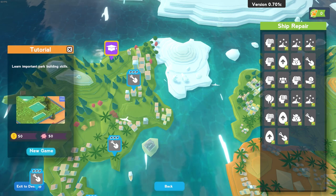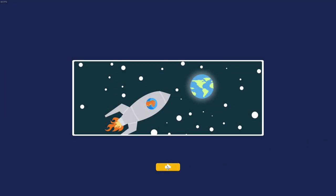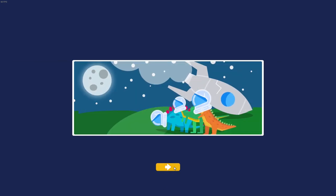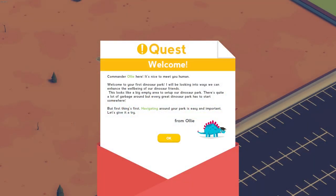So we'll start off with the tutorial. I do like the graphics — they're really cute and fun looking. So dinosaurs are going to space, or I guess this is Earth because there's the moon. Commander Ollie appears: 'It's nice to meet you, human. Welcome to your first dinosaur park. I will be looking into ways we can enhance the well-being of our dinosaur friends. This looks like a big empty area to set up our dinosaur park. There's quite a lot of garbage around, but every great dinosaur park has to start somewhere. Navigating around your park is easy and important — let's give it a try.'